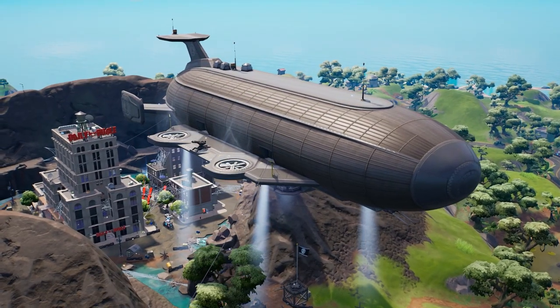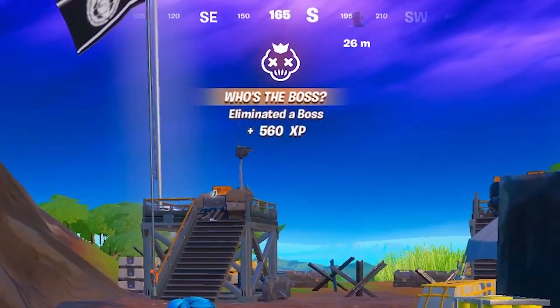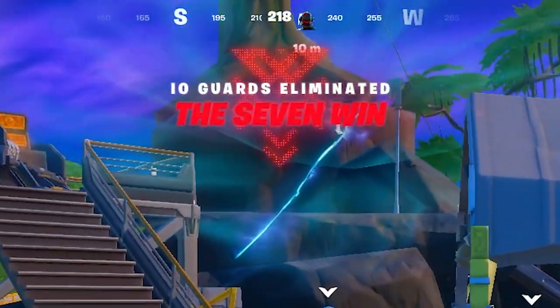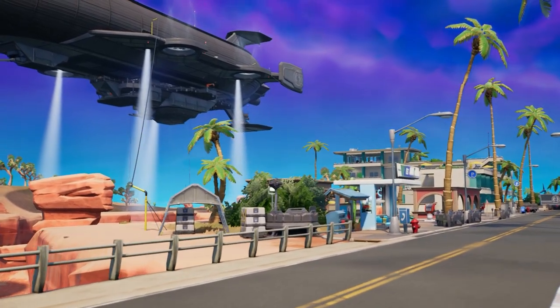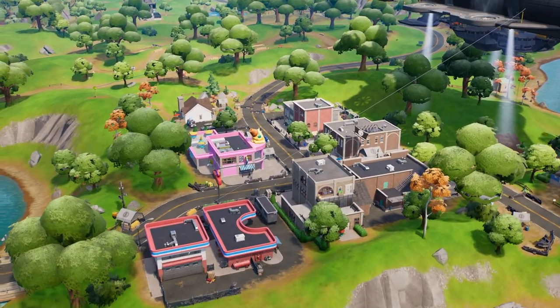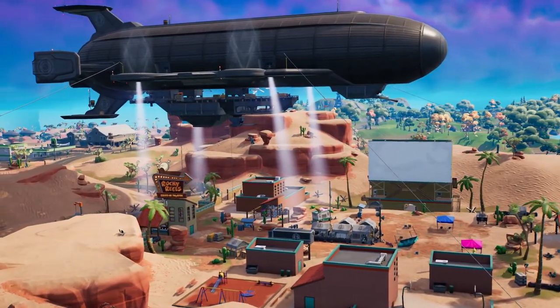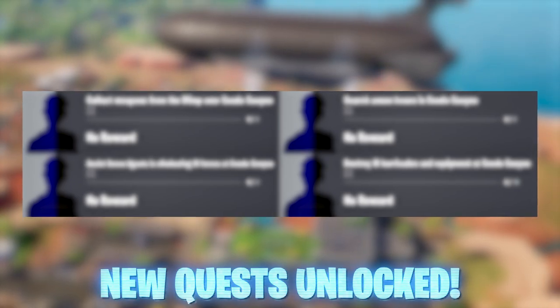One thing in common with each and every blimp location is that we as players will be able to fight the IO and regain territory as the 7, which is currently ongoing at the Daily Bugle. Next we'll move over to Condo Canyon, then Connie Crossroads, and the final battle at Rocky Reels. With each location comes brand new secret quests you can unlock, giving different rewards and XP grants.